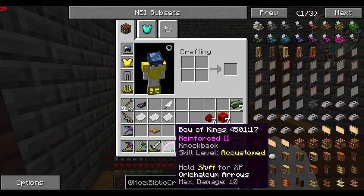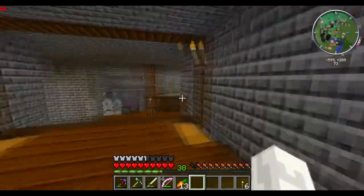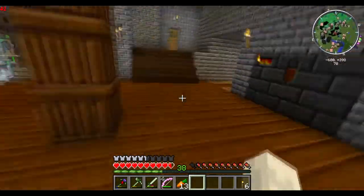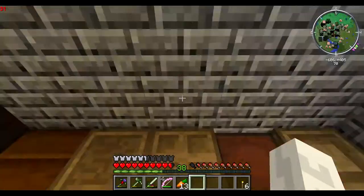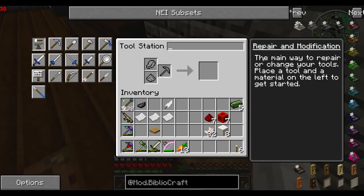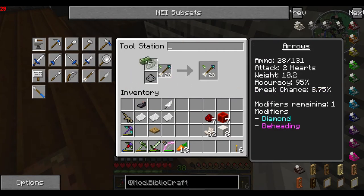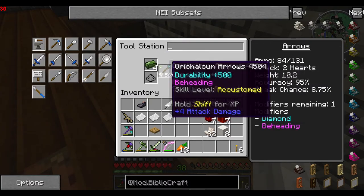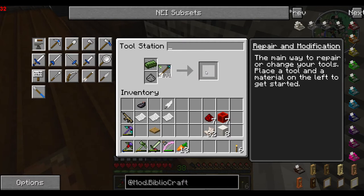Now let's get to Tinker's Construct upgrades. This is something that I haven't touched on — I should have touched on much earlier because it means I'll be able to make use of this bow a lot easier. So basically, you're going to go to a tool station or a tool forge if you have that. The tool forge is a little bit more advanced; I'll probably build one eventually. First of all, I'm going to repair the arrows. These are Orit Shalcom arrows, so if you use Orit Shalcom you can put it in there and repair them. 131 in total.